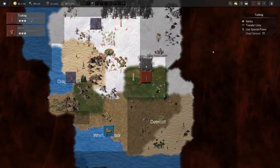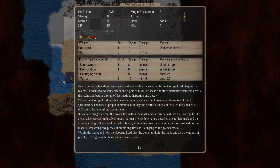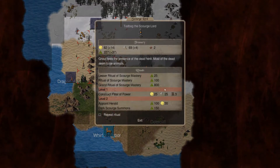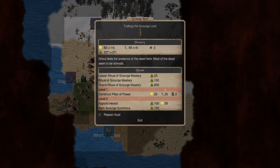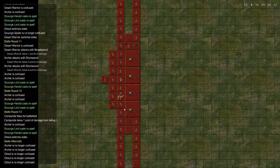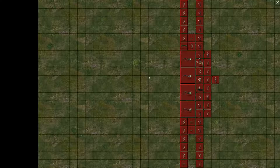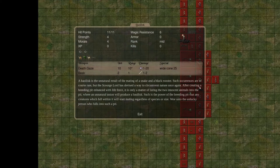We took an injury — Battle Fright. Let's use our special powers and do another Dark Scourge Summit. A Basilisk! It's got a Death Gaze, 1 to 20. That's really cool.